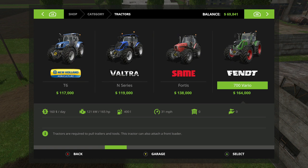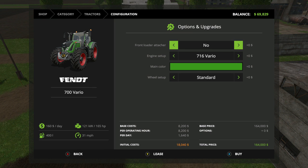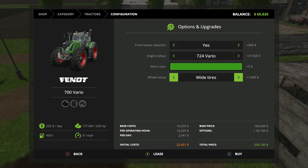What's the next one? That's the next biggest one. He's 164. Do the front attachment, biggest engine - this gives us 240 horsepower. I'd be using that horsepower for a lot of things. And we can do wide tires. So we need $204,100.